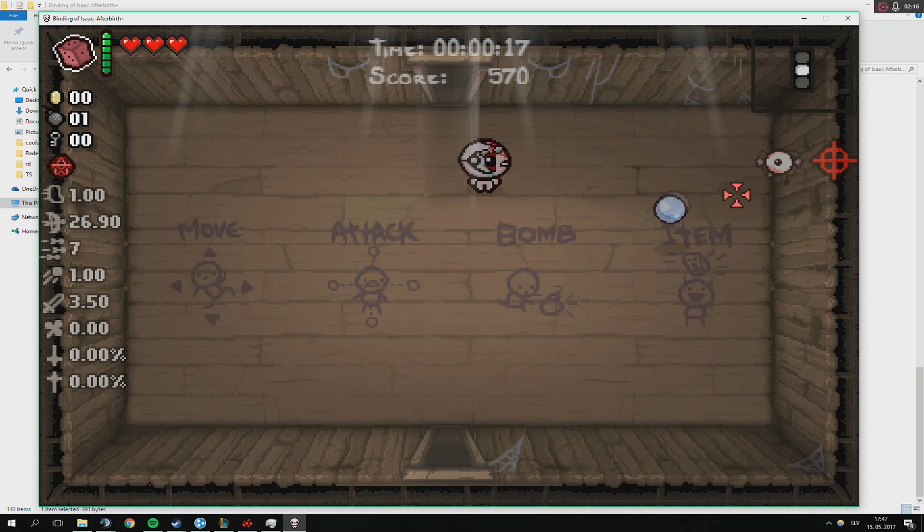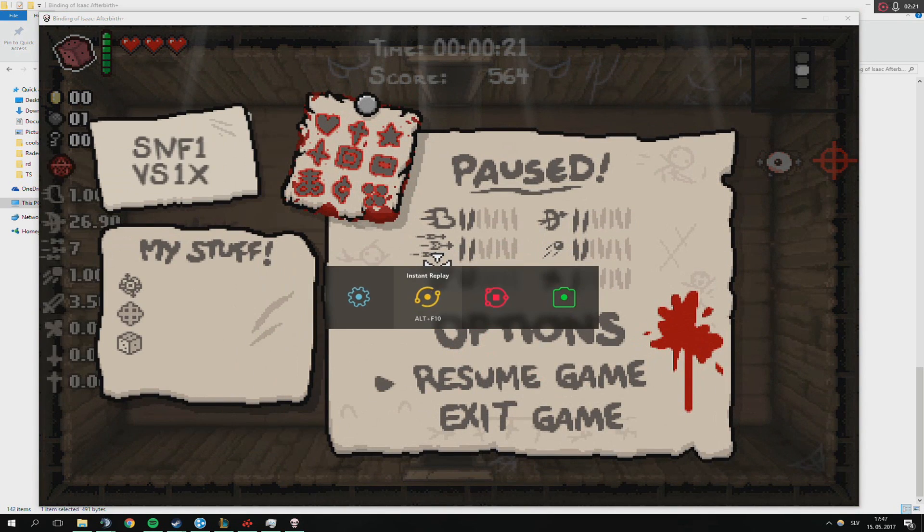And you can fire in any direction if you have an analog stick. So that was just a quick tutorial on how to enable the crosshair and what it really does. Thank you for watching, and goodbye.